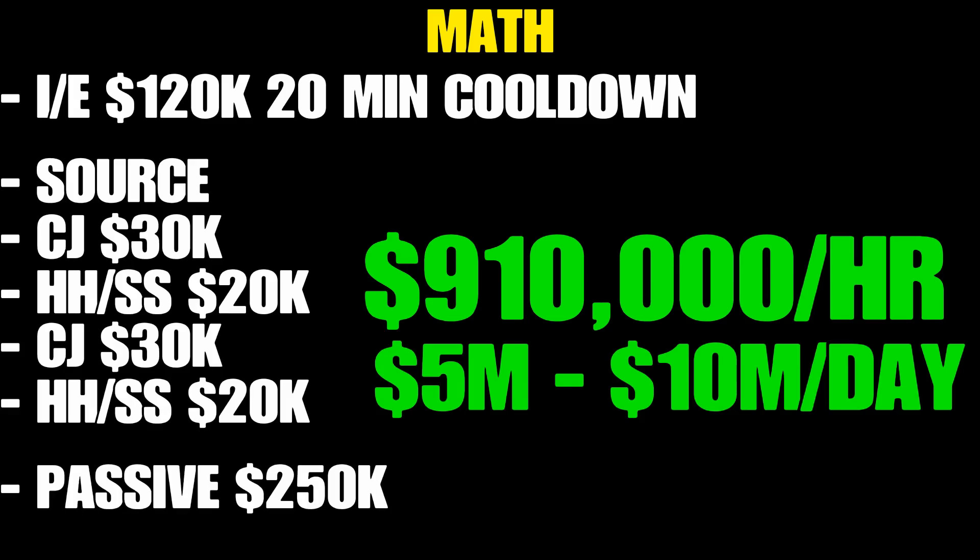Here's the math. Import/export right now: each top-range car sells for $120,000, with a 20-minute cooldown, so you sell roughly three per hour — that's $360,000 per hour. Inside that cooldown time, you run a client job for $30K, a Headhunter or Sightseer for $20,000, another client job for $30,000, and another Headhunter or Sightseer for $20,000 — roughly $300,000 per hour. That equals $660,000 per hour active. Then add passive income from your nightclub, bunker, and MC businesses, averaging about $250,000 per hour. That totals $910,000 per hour.